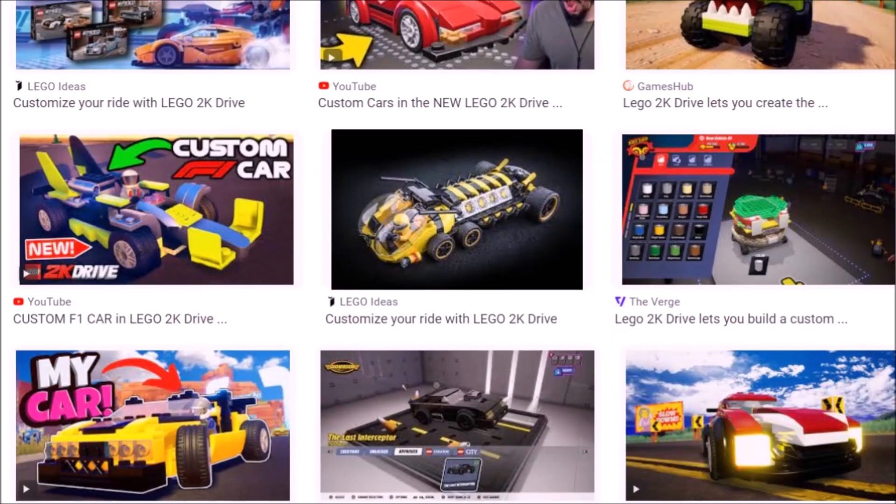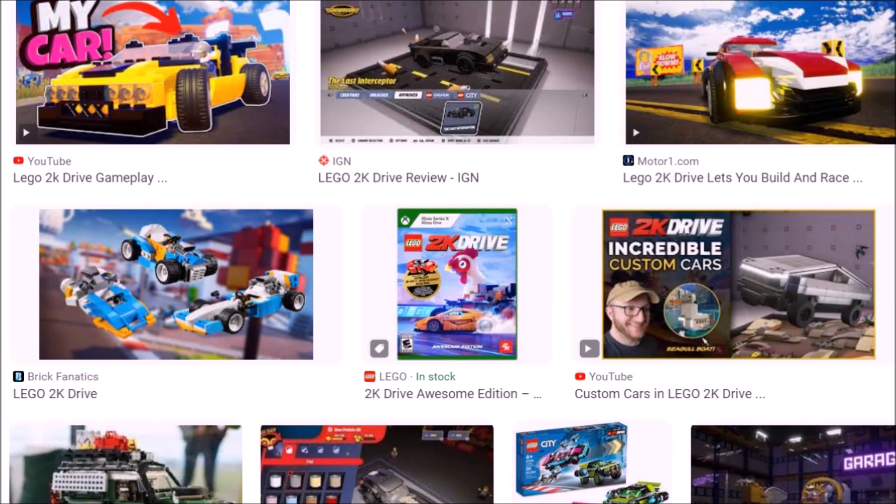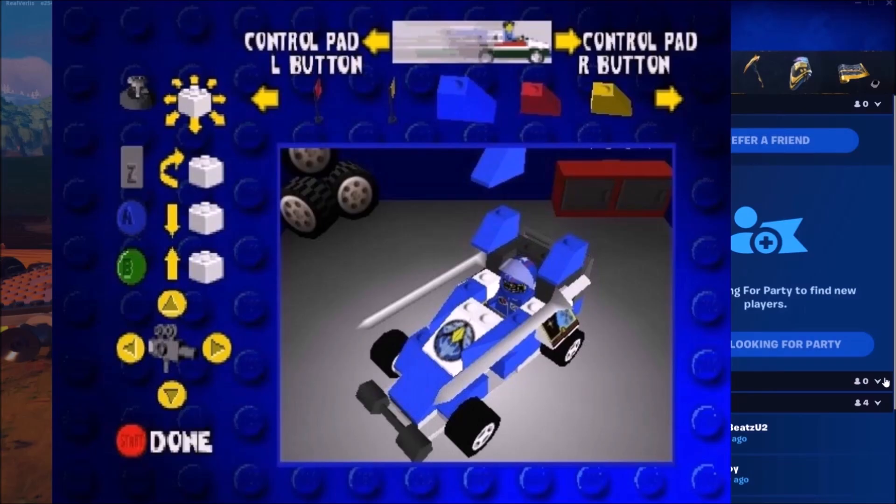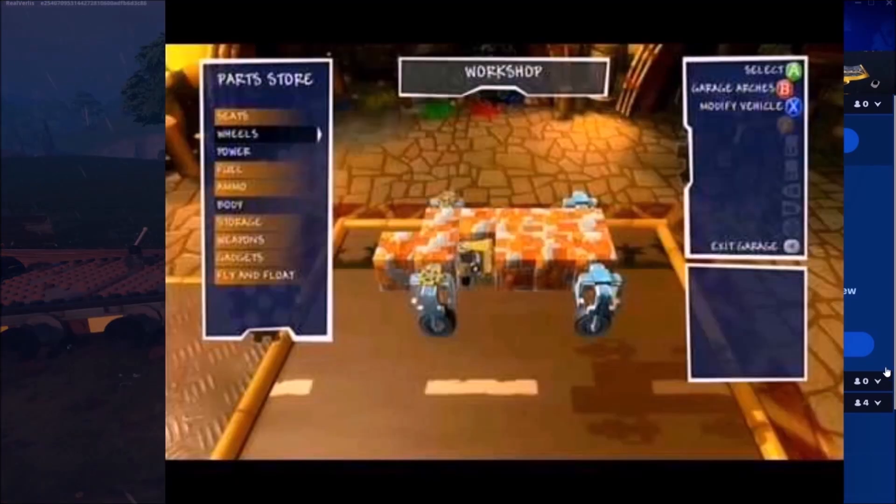I'm not up to date with the latest LEGO racing games — apparently it's called 2K Drive — but they have a custom builder for cars. So if you have a LEGO game which includes wheels, you need to have a car builder. There was a really good car builder in LEGO Racing on the Nintendo 64 over 20 years ago, and Banjo-Kazooie: Nuts and Bolts could pull it off.